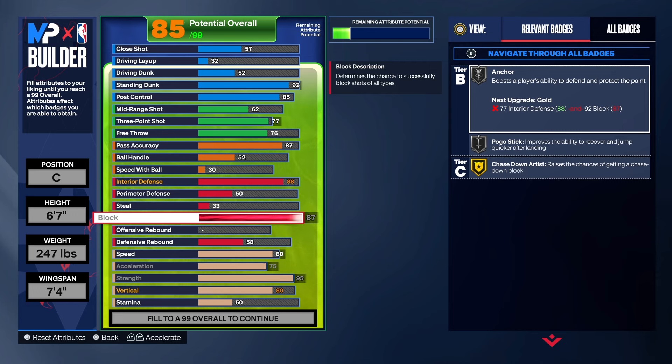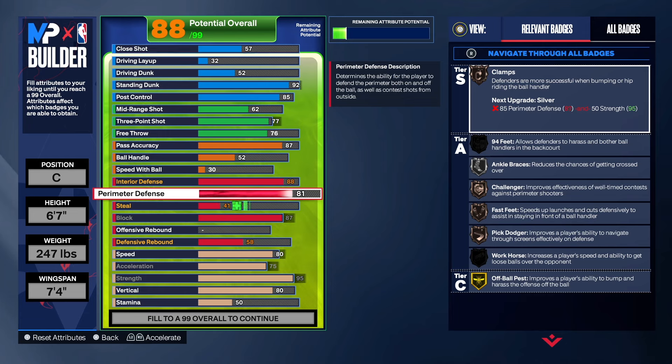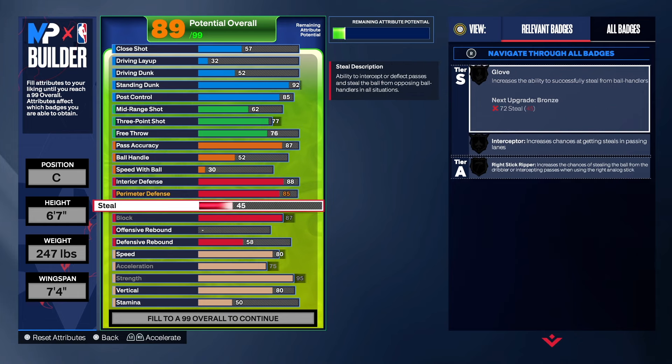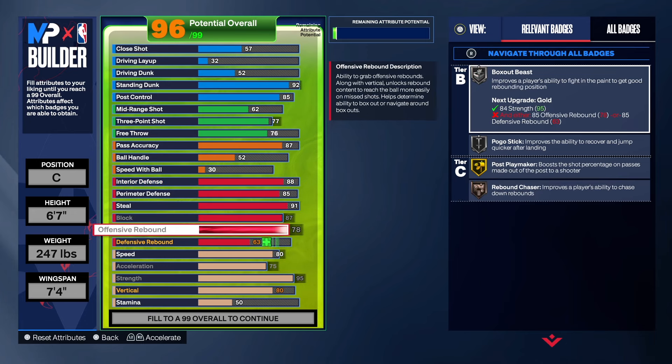It all depends on execution — you can have the best build on paper but if you can't execute it won't matter. For perimeter defense I went with 85, which gives us clamps, along with 94 anchor, challenger, fast feet, and pick dodger — all on silver. I originally planned 88 but brought it to 85 to add a little more standing dunk. For steal we went to 91, which gives us gold glove, gold intercept, and gold right stick ripper — those badges cover passing-lane steals and on-ball steals. Block is at 87.